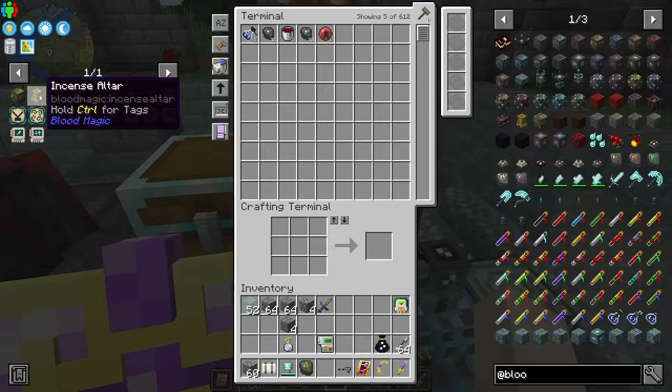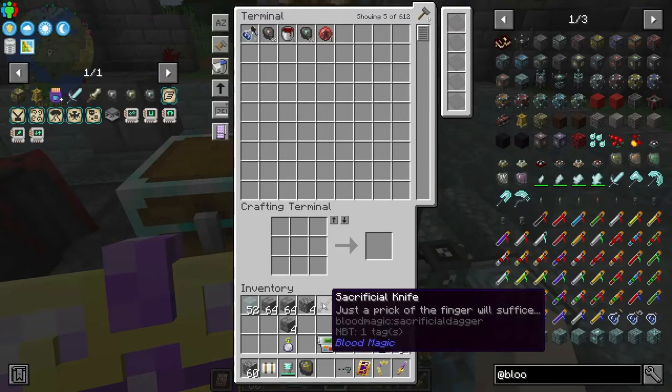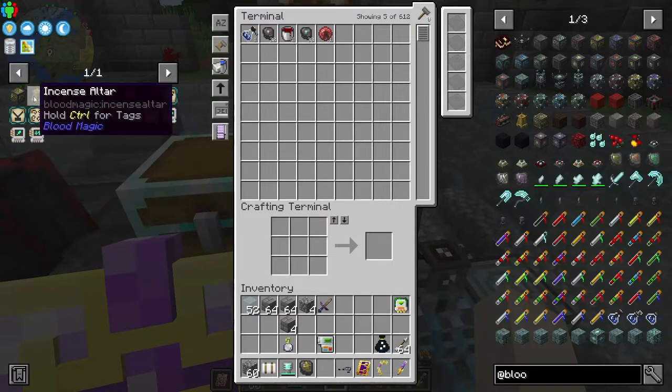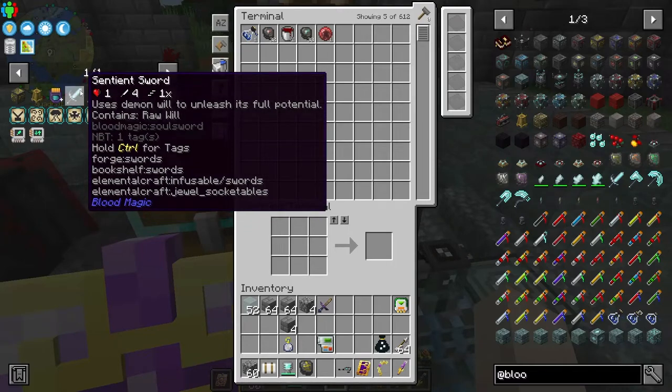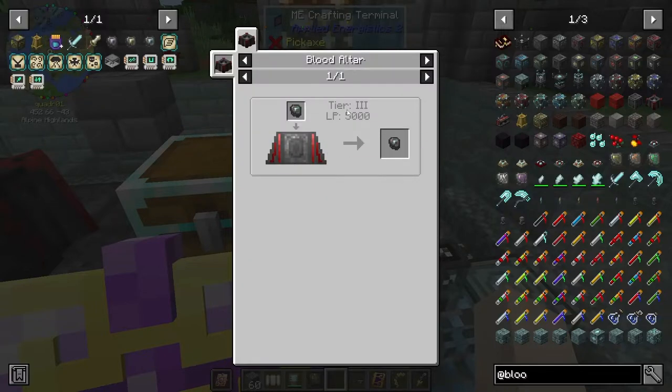Jake reminded me of the incense altars, which will help with self-sacrificing. It will kind of give a boost, and upgrading to the tier three altar with runes of self-sacrifice will also help increase the amount every time we get a little prick. Those are two things I want to work on. And if we have enough time, I'd also like to do the sentient sword and get our tier three orb and the ability to make the imbued slate, which is the tier three slate and it costs 5,000 life points.